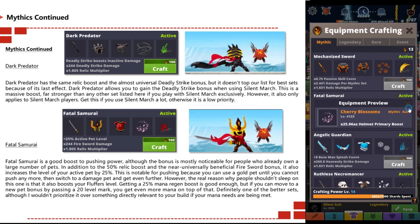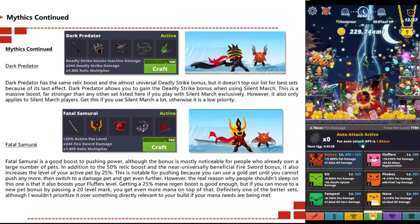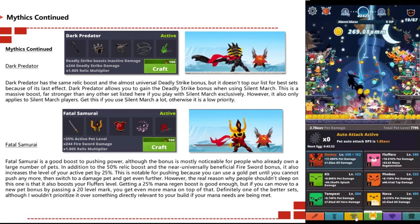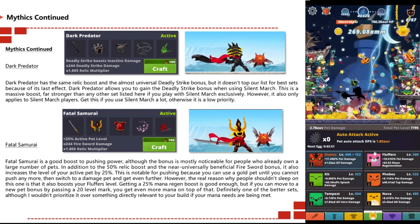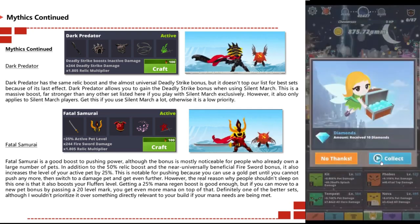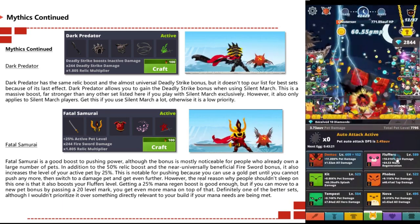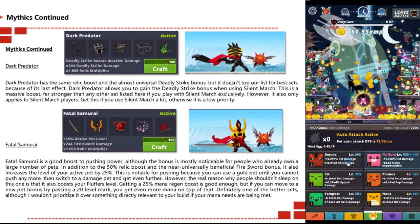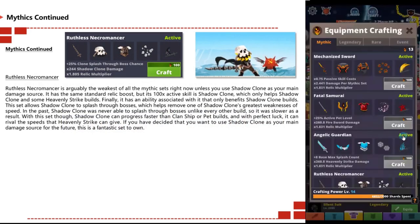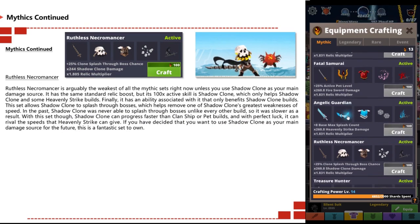This is notable pushing power — you can use a gold pet until you cannot push anymore, then switch to a damage pet to get even further. The real reason not to sleep on this one is it also boosts your fluffer's level. Getting a 25-level mana regen boost is good, but if you move to a new pet bonus by passing a 20-level mark you get even more mana on top of that. Definitely one of the better sets, although I wouldn't prioritize it over something directly relevant to your build if your mana needs are already met.